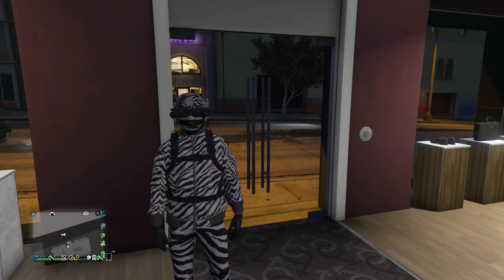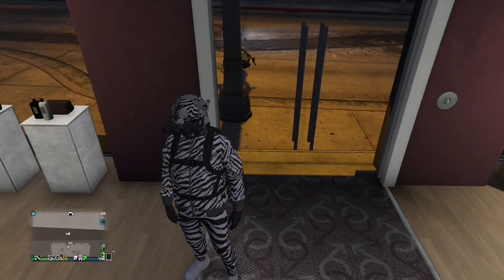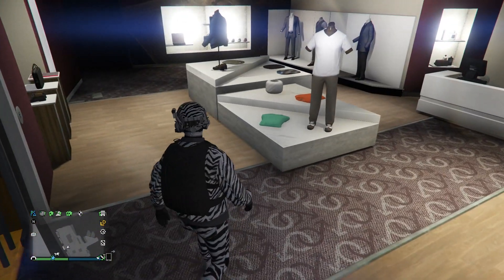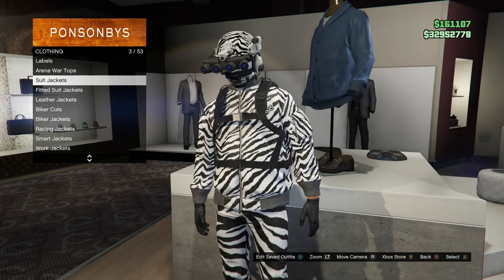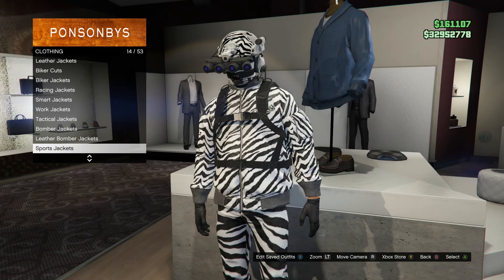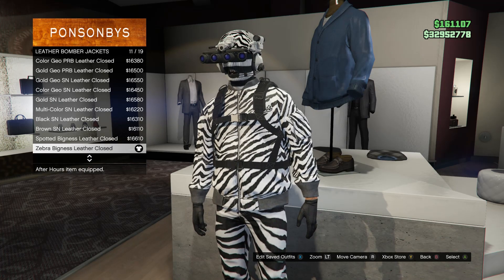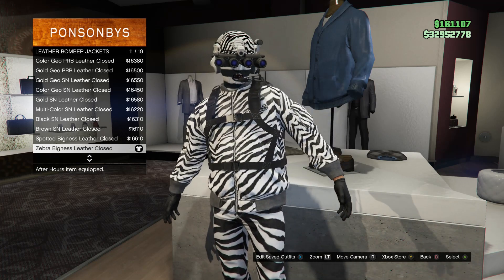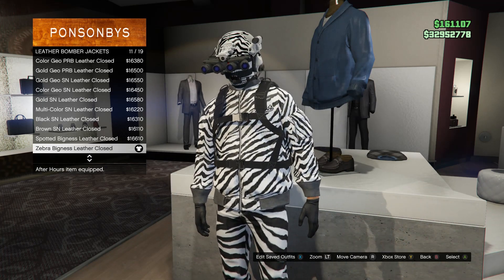This is going to be the fifth outfit — it's kind of a weird one, but it's up to you if you like it. Head to your tops and look for leather bomber jackets which is on slot 13. Scroll down until you find the zebra bigness leather closed which is on slot 11.